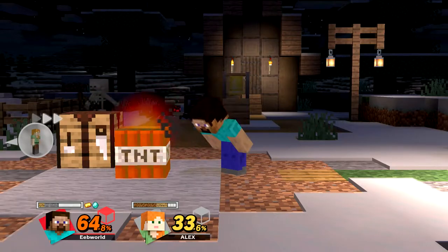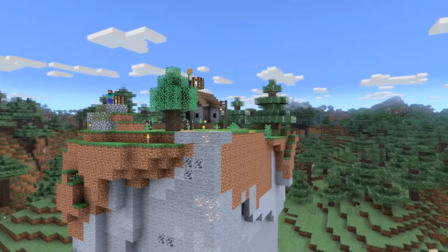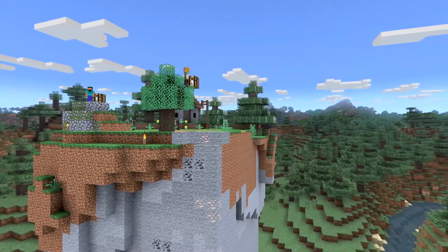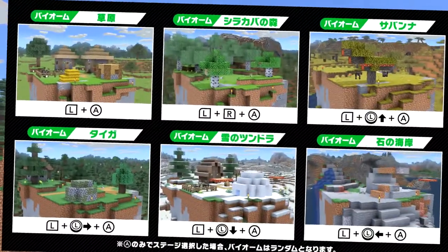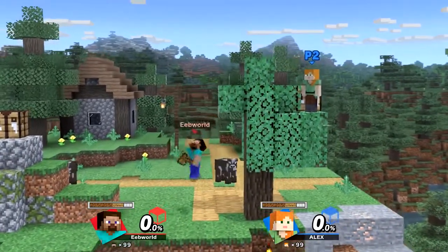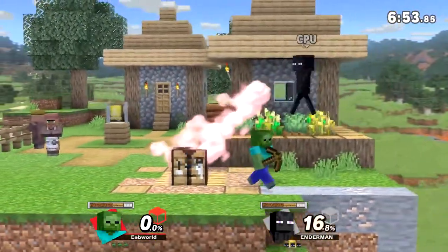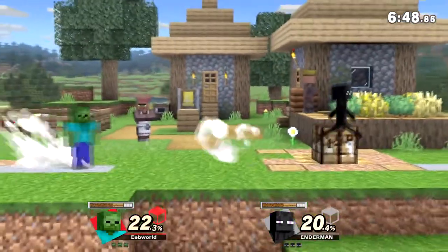And that sums it up for Steve's moveset. The new stage that was added is called Minecraft World. There are eight different variants to this stage. Each has a different platform placement, a different structure, and takes place in a different biome. It doesn't really have crazy stage hazards — I guess the only hazards are the blocks that are in your way. You can simply break them, and they won't regenerate.